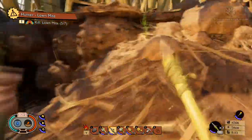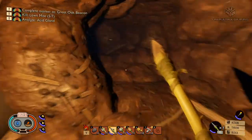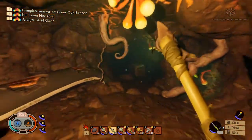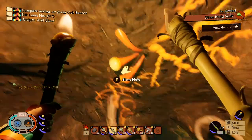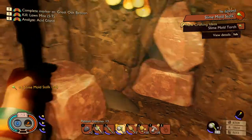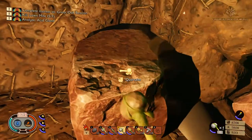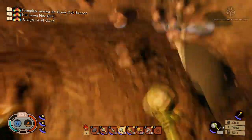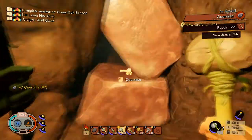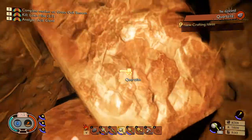Cool, need two more of them now. Let's get down this little rock. Oh, what's that? Slime mold — says we can make a slime mold torch. And quartzite — brilliant, that's what we need! I don't know how much we're going to need so let's grab a few of these chunks. This looks like it's blocking a way so we'll smash these down and see what's just through here.